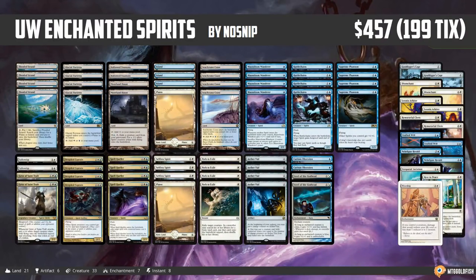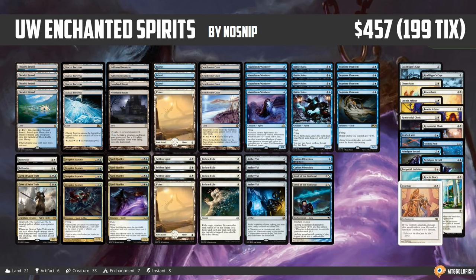And that is Blue White Enchanted Spirits for Modern, and that's been our Fishbowl Thursday instant deck tech for this week. Thank you so much to NoSnip for sending in a super cool deck, and once again, if you want your own deck considered for a future Fishbowl Thursday, make sure to leave that link in the comments or email me at saffronolive@mtggoldfish.com. Anyway, thank you so much for watching, I hope you enjoyed the video, and I will talk to you soon.